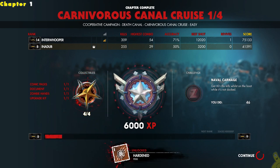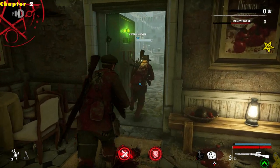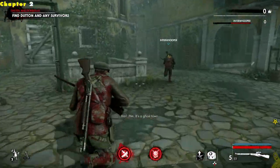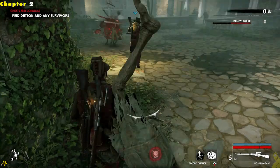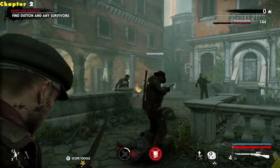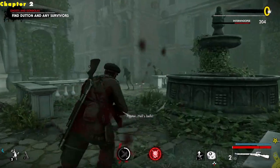Chapter complete — Carnivorous Canal Cruise, one of four is done. We got all four of the collectibles there and we got ranked up too. Look how fast we're ranking up — we were level 5 just a minute ago and now we're level 8. We're officially in chapter two now. We need to use the weapon bench and upgrade, but we're actually making our way along the story and we're going to be coming to our next collectible, which happens to be upgrade kit number two.